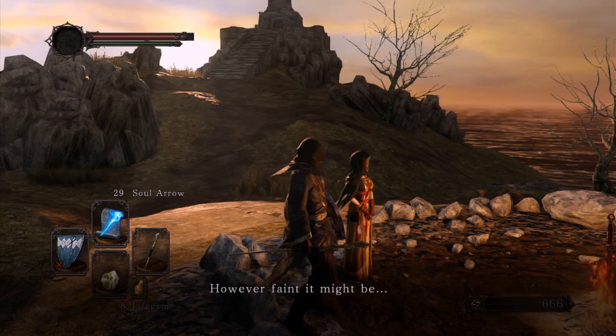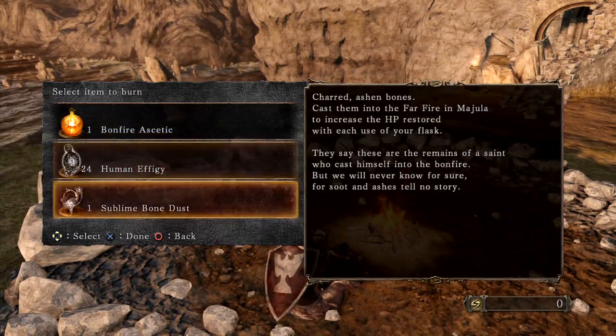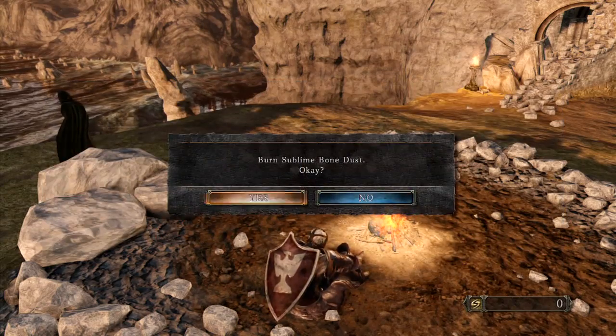Burning Sublime Bone Dust in the Majula Bonfire will make your Estus Flask more effective.